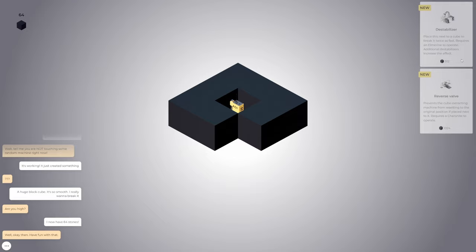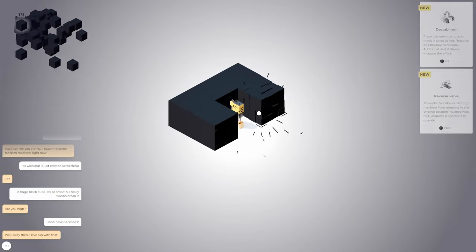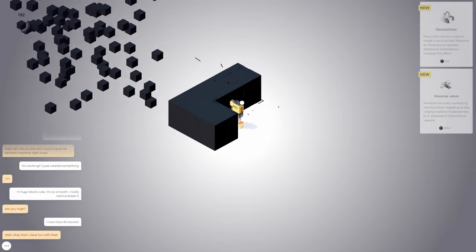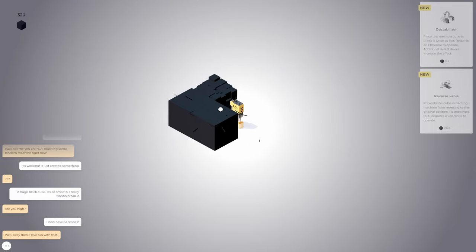Destabilizer — place this next to a cube to break it twice as fast. Requires an Elm Marine to operate. Additional destabilizers increase the effect, and a reverse valve prevents the cube extracting machine from resetting to the original position if placed next to it. Requires a Caronite to operate.